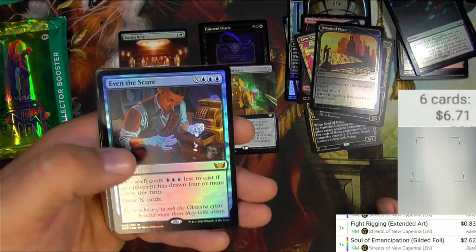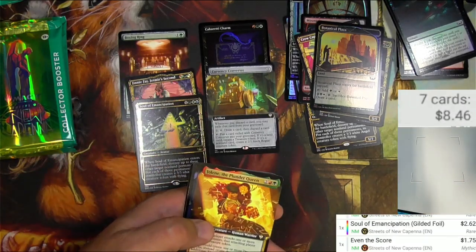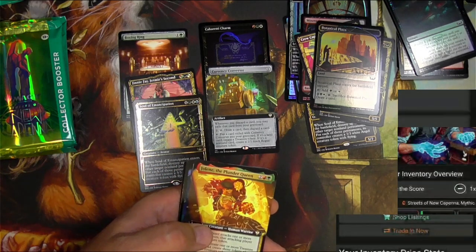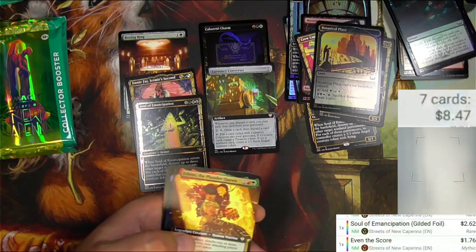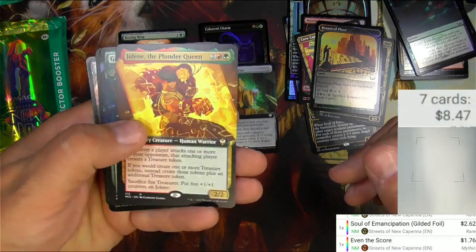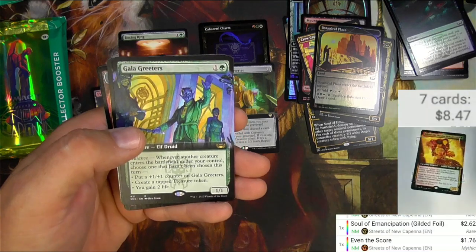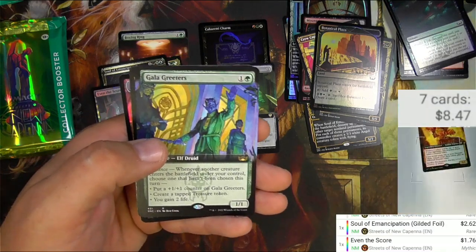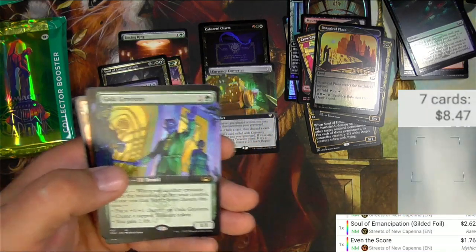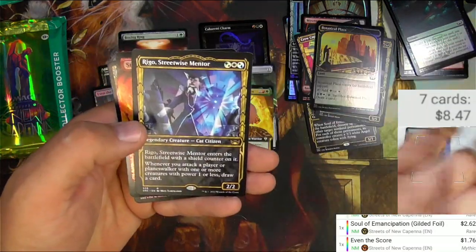We got an Even the Score, a foil mythic. Let's check that one out — $0.75 in foil, it's an entire one cent more as a foil. Jolene the Plunder Queen. There's a lot of treasure token-making mechanics in this set. The Commander cards don't seem to be able to be scanned — we're going to assume they're a little bit. Gala Greeters and a Rego.